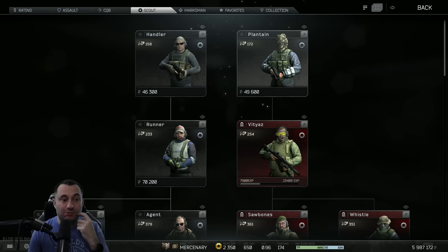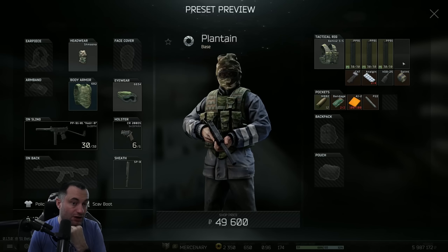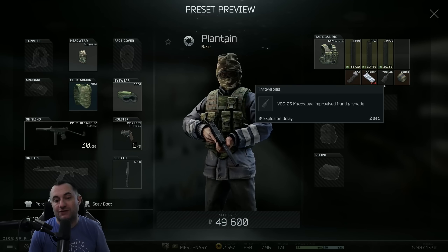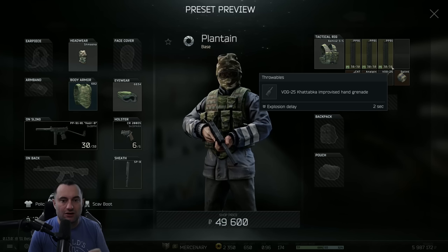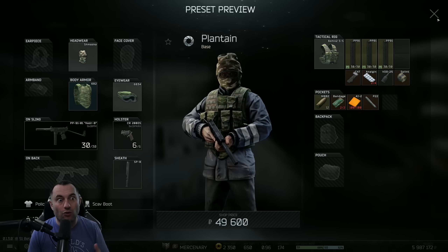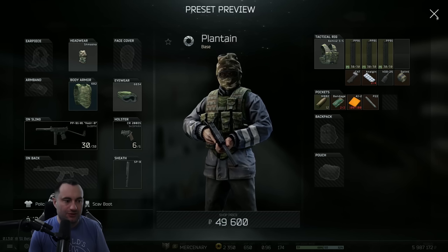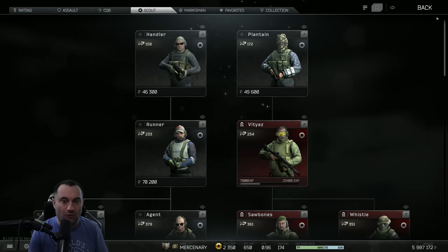The very next kit is the Plantain kit. This is one of the very first tier one kits on the Scout tree. This used to have a Vog and an F1. They removed the F1, so now all you have is a Vog. Pretty good balance — having two grenades is pretty strong, actually very strong in Arena, because you can throw one right out the gate and then have one to use a little bit later. Once people think the grenades have been thrown, you can really catch them off guard. So they did remove that; it's just the one Vog now.